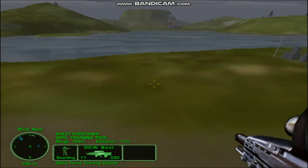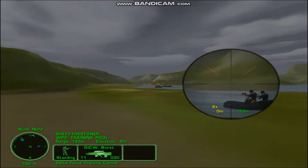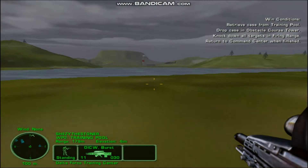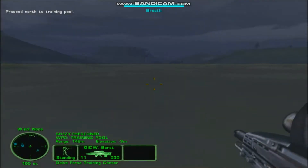Okay, we're down. Move out. Welcome to the Special Forces Training Center in Fort Bragg, North Carolina. Use your goals or G key to bring up your objectives. Let's get started by heading for your current waypoint — this is the pool, where you can practice your swimming skills.